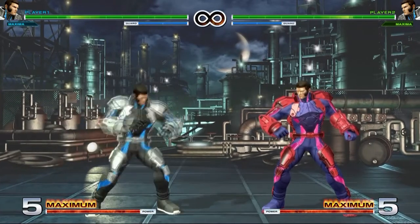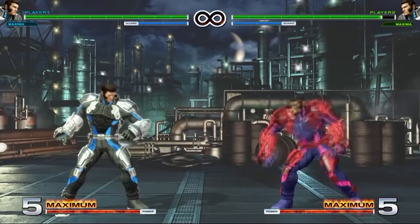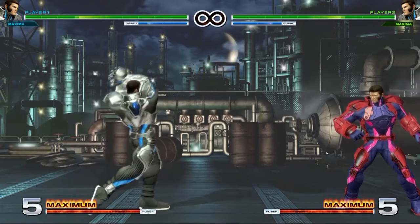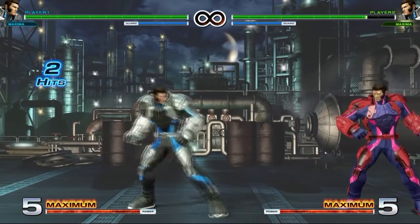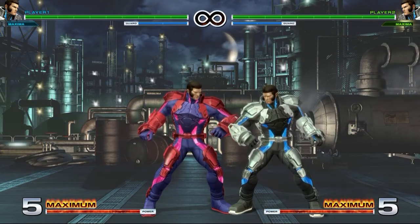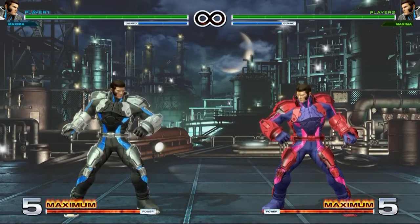His blowback move is heavy punch plus heavy kick. It goes forward and is pretty negative on block — not too great. You could throw it out preemptively as a kind of anti-air since he swings upward. One cool thing: you can cancel it into his super for a full-screen punish option, but that's more credit to the super than the blowback move itself.